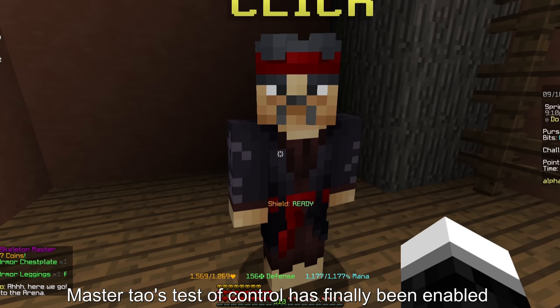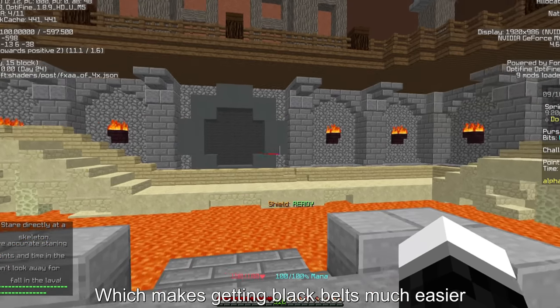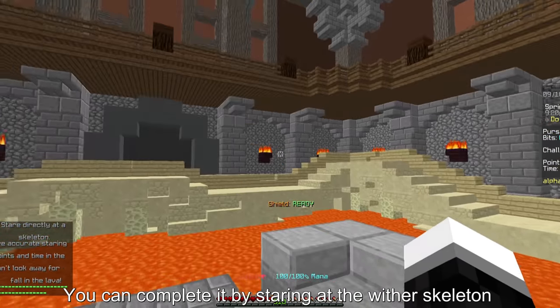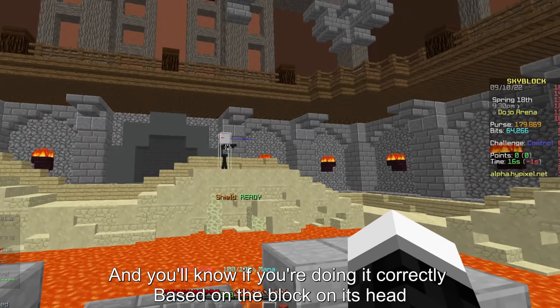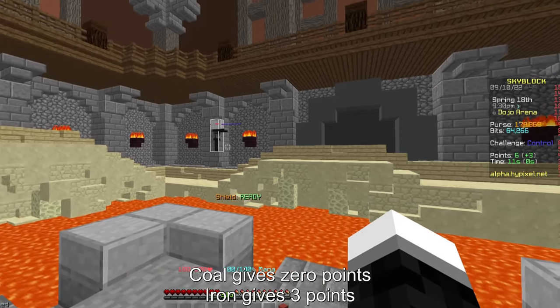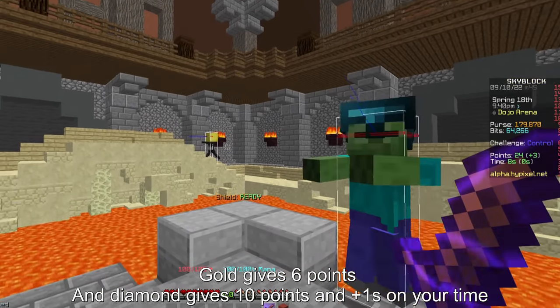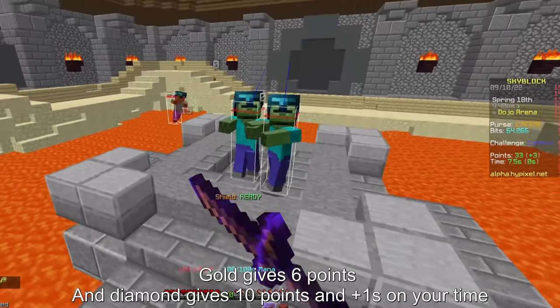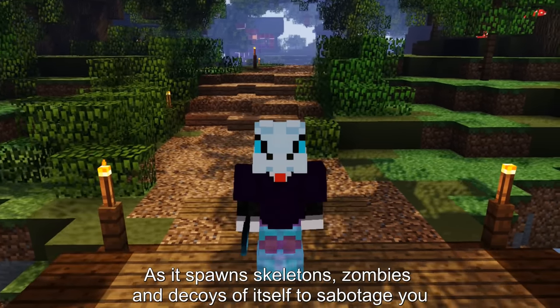Master Tau's Test of Control has finally been enabled, which makes getting black belts much easier. You can complete it by staring at the wither skeleton, and you'll know if you're doing it correctly based on the block on its head. Coal gives 0 points, iron gives 3 points, gold gives 6 points, and diamond gives 10 points and adds a second to your time.